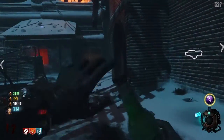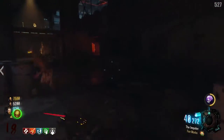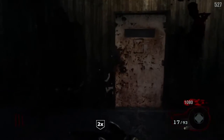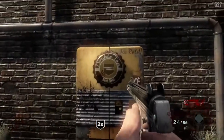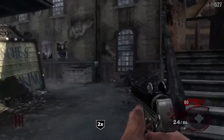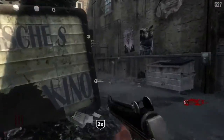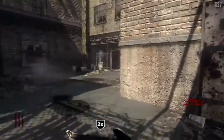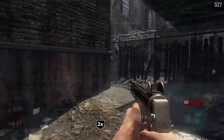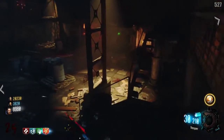Speed Cola costs 3,000 points, and it decreases your reload time by 50% and allows you to build barriers 60% faster. There are actually two versions of Double Tap: Double Tap Root Beer and Double Tap 2.0. The original Double Tap is only found in World at War and Black Ops 1. The original Double Tap Root Beer increases your fire rate by 25% and costs 2,000 points. However, players found this very ineffective, so Treyarch made Double Tap 2.0.